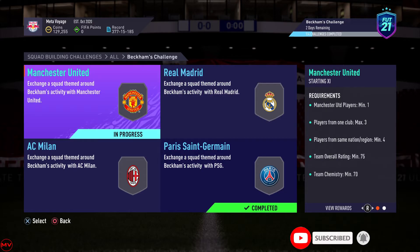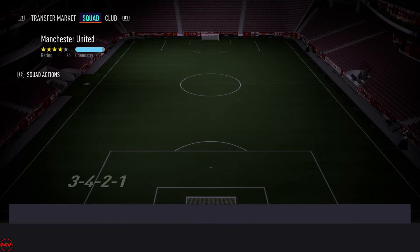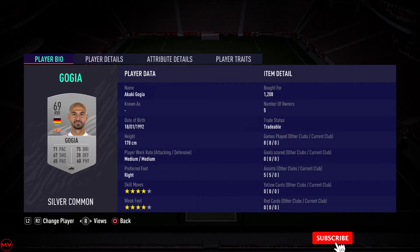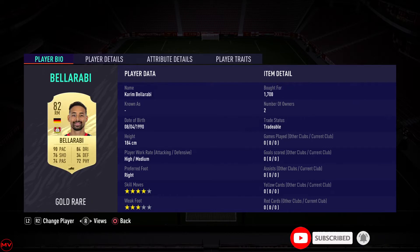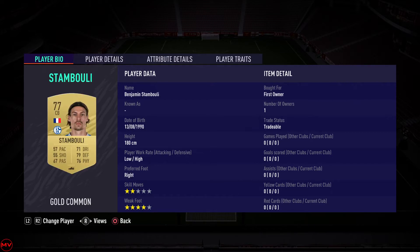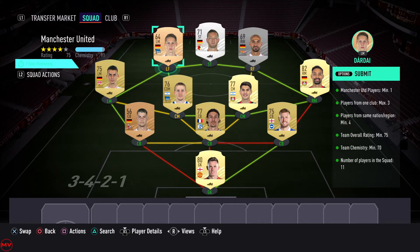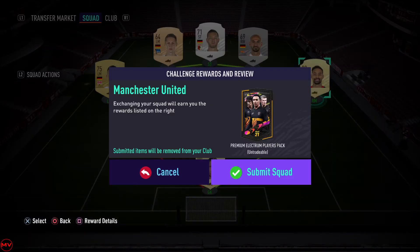Next one, we're going for the Manchester United SBC. It only needs 70 chemistry, so you can copy the solution — doesn't need loyalty. I went with the Manchester United goalkeeper, Henderson, and an English center back for the green link. For the rest I went with Bundesliga. You don't need many golds; you can use a whole bunch of bronzes and silvers. The only high-rated card was Bel Arabi. You can snipe the gold goals at 700 and the non-rares at 500, and Bel Arabi will drop a lot eventually.